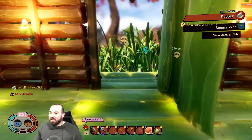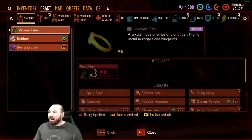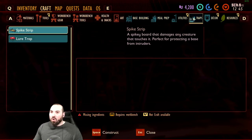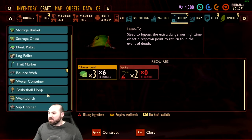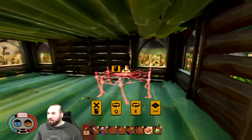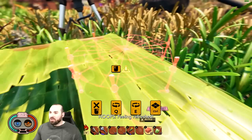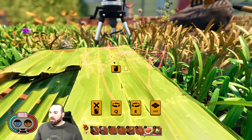Mind blown! Where's that? Traps, utilities, bounce web — two rubber, four sprigs. Oh my god, why have we not made any of these?! I have plans for you.